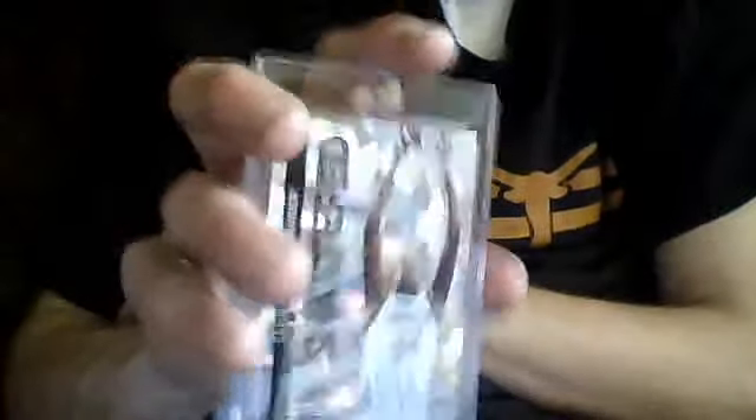The last one is from the new Past and Present — Kevin Durant shattered cracked ice one. Not numbered, but it's a cool card though. I collect cards like this all the time — I really kind of like cards I'm collecting right now: refractors, shiny parallels, and patches.